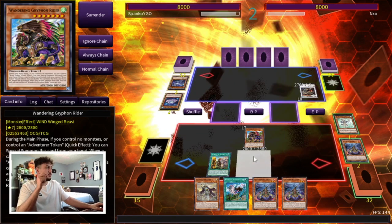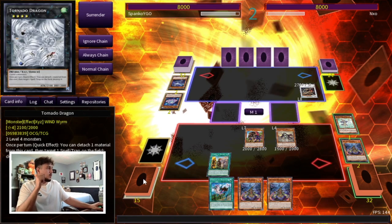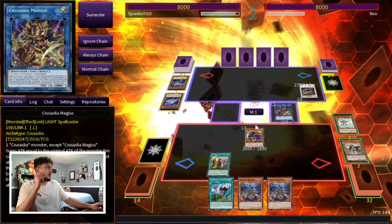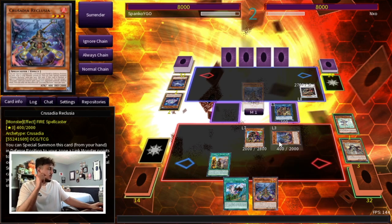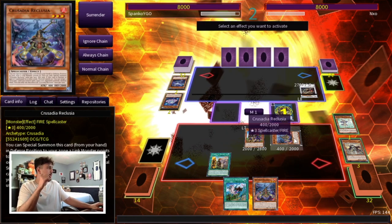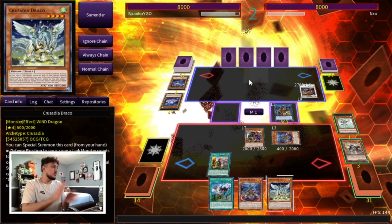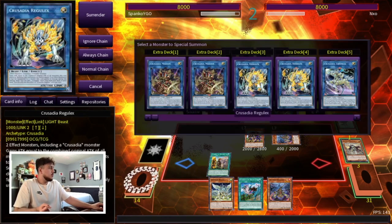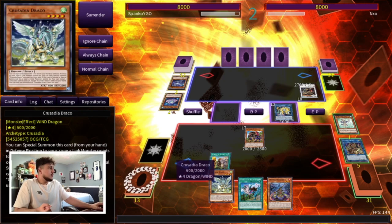Let's activate our Fateful. We have triple Reclusia in our hand anyway, so it won't matter. We're gonna add the Griffin Rider — we get to special summon it just for the extra body for our Equimax, which is the most important part. Even if you're not getting the negate off of this, you're gonna want to summon it because you'll at least get the Equimax boost. So we're gonna normal summon our Maximus and go ahead and make our Magius. He has four cards in hand, there could be a hand trap, but we'll see.